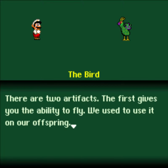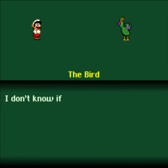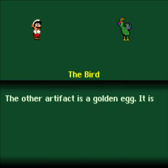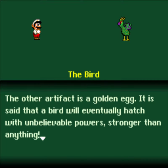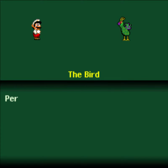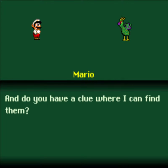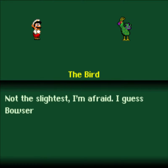There are two artifacts. The first gives you the ability to fly — we used to use it on our offspring. I don't know if it works for humans or other beings too, but the magic on it is quite strong. The other artifact is a golden egg. It is said that a bird will eventually hatch with unbelievable powers, stronger than anything. Personally, I don't believe it will ever hatch. That is why I had the dispute with the others. And do you have a clue where I can find them? Not in the slightest, I'm afraid. I guess Bowser keeps them in his castle.